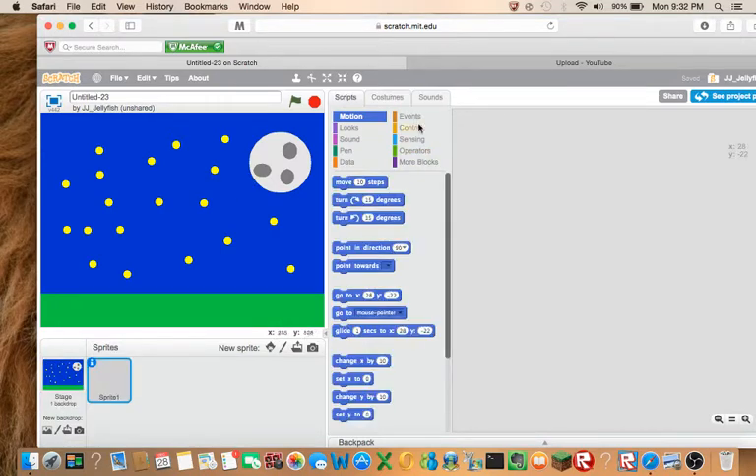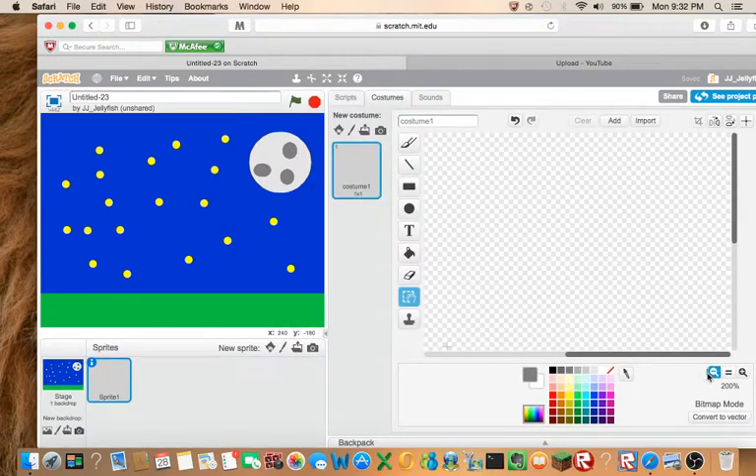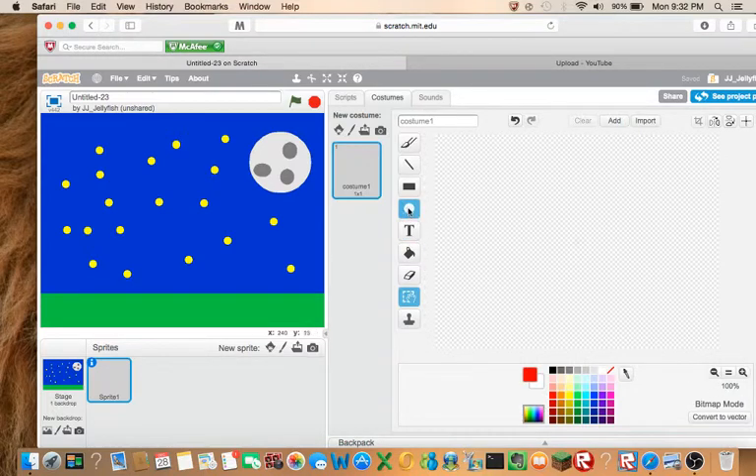So now let's make our aim, or our little target. Just like a little red circle with another red circle. Let's make this as thick — why is this not doing what I want?